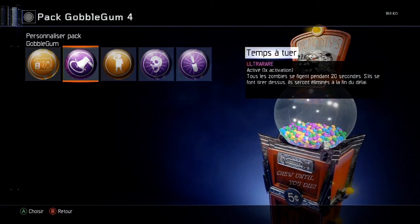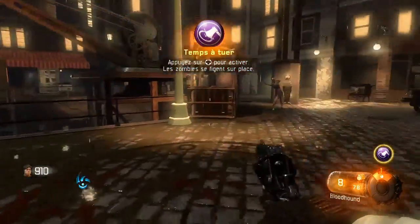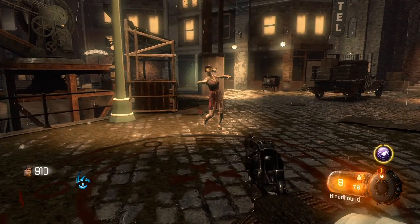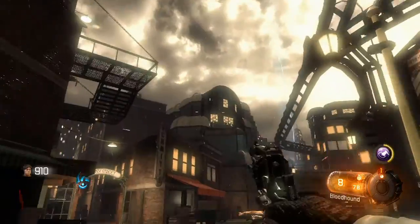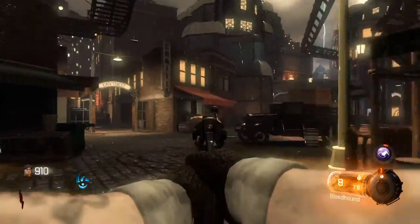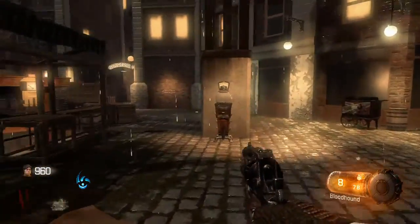Activable, une activation disponible. Tous les zombies se figent pendant 20 secondes. S'ils se font tirer dessus, ils seront éliminés à la fin du délai. Tant à tuer — bubblegum de merde ça hein. Par exemple imagine que vous êtes envahi, vous ne savez pas quoi faire — vous faites ça et les zombies se figent. Ça arrête le temps. Il y a juste les boules qui bougent encore, c'est dommage.